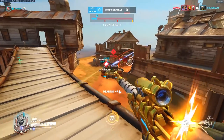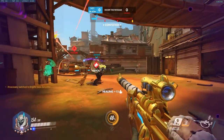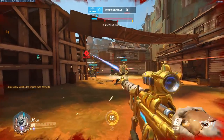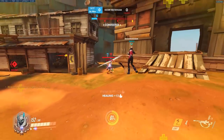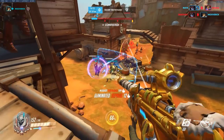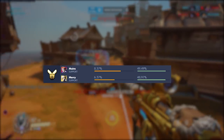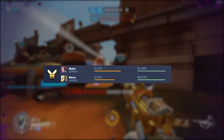Going into the raw stats of support picks, let's analyze the pick rates of certain heroes in low versus high elo. Starting off in low elo, we can see that there are two picks that are extremely prevalent here but are otherwise not used even close to equally as often in high elo. These two picks are Moira and Mercy.